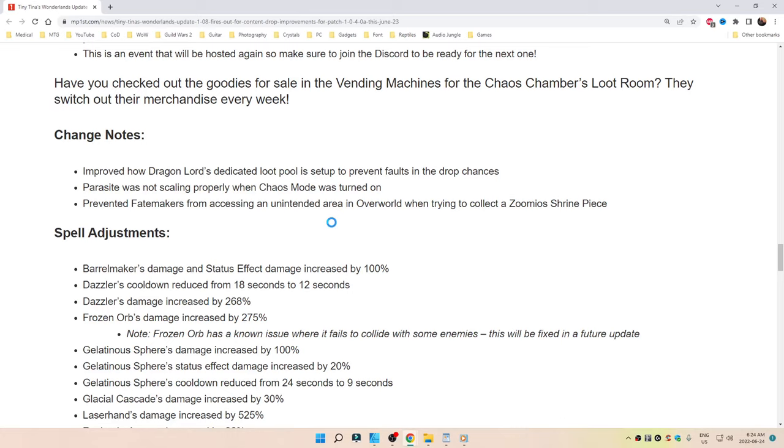Parasite was not scaling properly when Chaos Mode was turned on. Prevented Fate Makers from accessing an unintended area in the overworld when trying to collect Zumio's Shrine Peace.